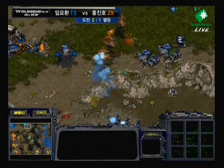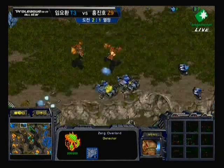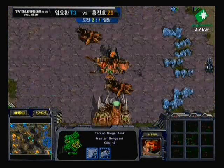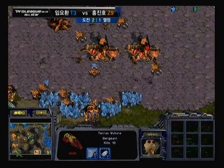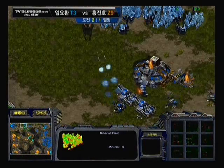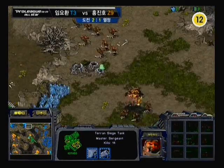It looks like he does have some units starting a push-in transition right there. It's a beautiful counterattack by Boxer, really to minimize this attack altogether. And that's 13 kills on that Vulture. So now Yellow is down to two bases.